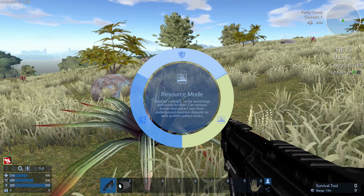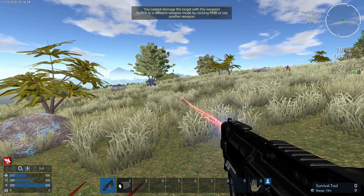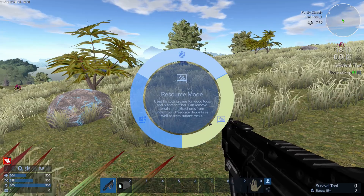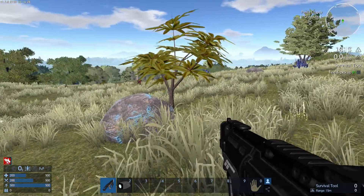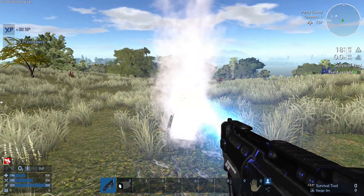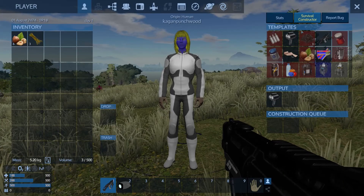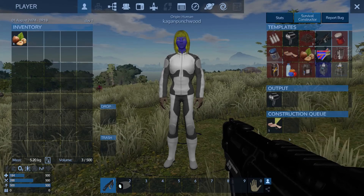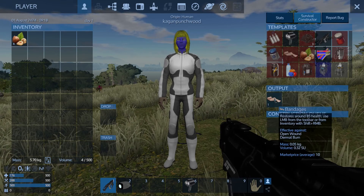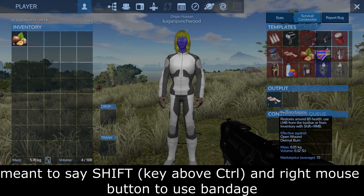If you right mouse click here it gives you three options — defense mode, which is a pretty good weapon and will see you through the first few days; salvage mode, that's for wreckage; but what you want for trees, bushes and everything else is resource mode. So put it on resource mode, go up to one of these bushes and just zap it. Top left you see 50 XP and three plant fibers. If we now go tab and back into our survival constructor we have everything we need to make a bandage. I'll put this detector in our sixth slot. The bandage goes into our output — now do ctrl and right mouse click and it uses it.